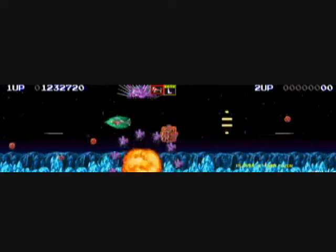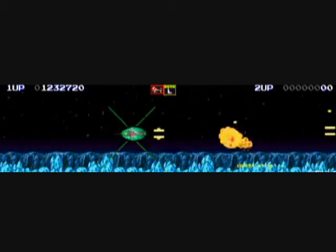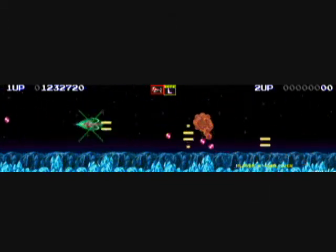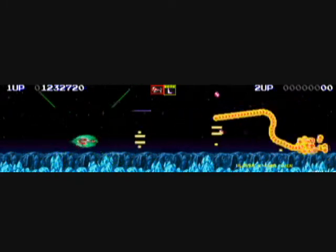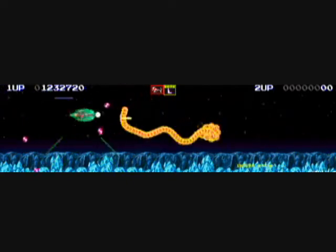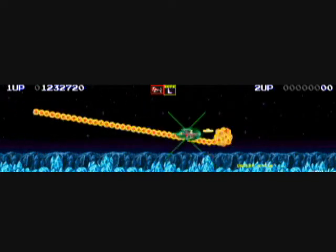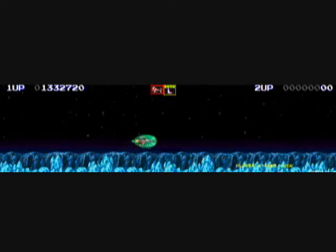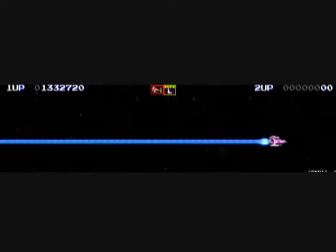Sea urchins shoot out these little barbs that are supposed to paralyze prey, but they don't do anything to humans. And I don't know what the hell that boss is supposed to be — is it the Virgin's Heart or something? This is a weird series to be sure, but it's pretty well done. It's a pretty highly acclaimed shoot-em-up series by Taito.